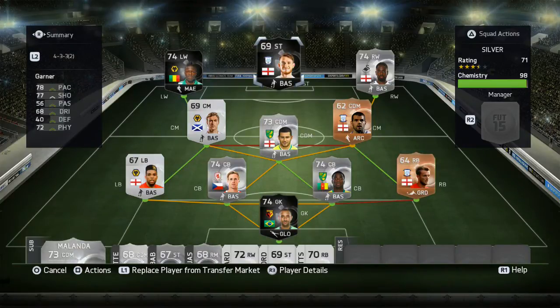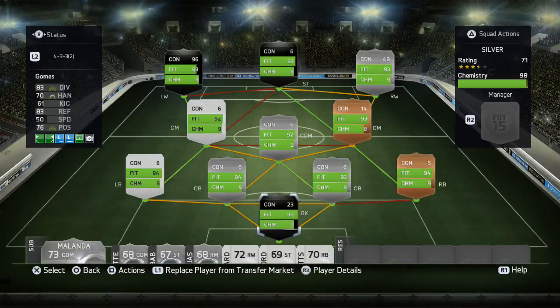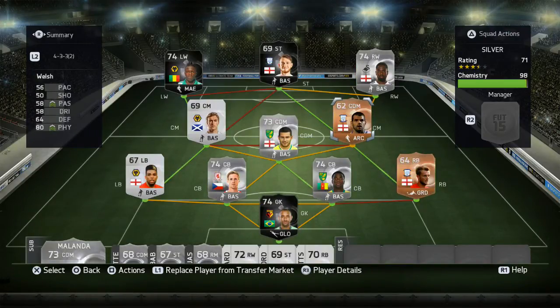He only costs 30k - it's an absolute steal for a player as good as Joe Garner. That will wrap it up for this squad builder guys. I'll leave you at the end with some clips of the team, so definitely go out and buy this. It does get 99 chemistry when everyone is in the right position - the only reason this has 98 is because John Welsh is in a CDM position, so yeah it does get 99 chem. Thank you very much for watching - let me know if you're going to build this team, check out all the links in the description down below, and I will see you all in the next one.